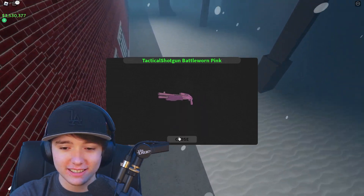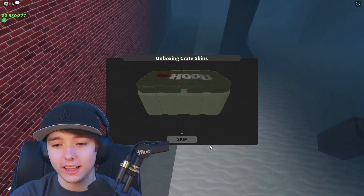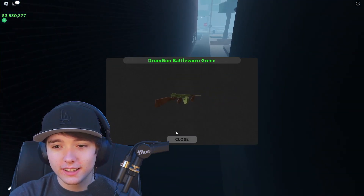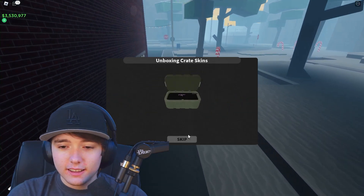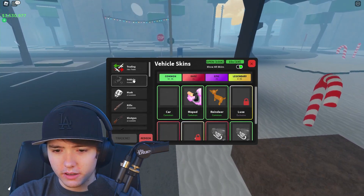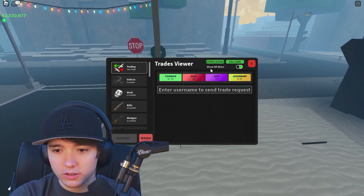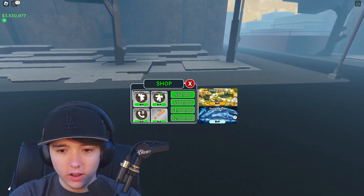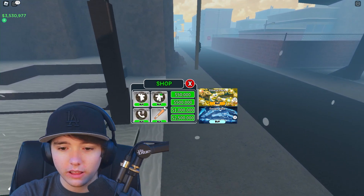The next one we get — oh, almost legendary — drum gun. There's someone following me around the map but I don't want to die. I think I already got this one. Is there anything else we can open? I could show all skins.